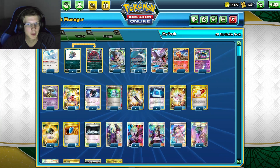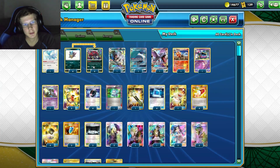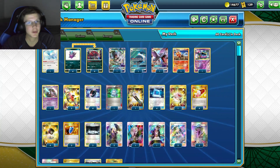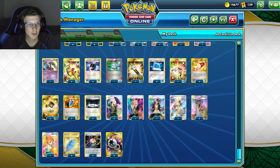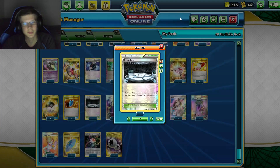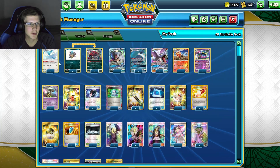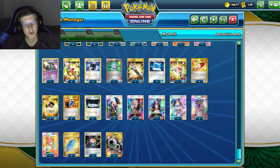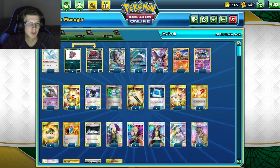We're playing one Rescue Stretcher because every time we Zork, we discard Pokémon from play, so they'll stack up in the discard quite a lot. We've got four Trainers' Mail, four Ultra Balls, three VS Seekers, and three Silent Labs — why not block opponent abilities? Path to the Peak wouldn't work since we play no basic abilities, so Silent Lab is the right choice.